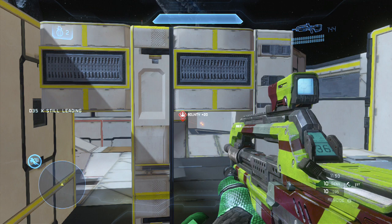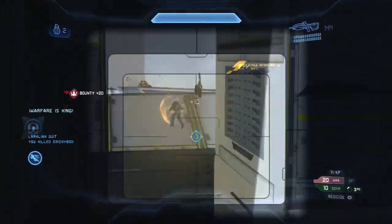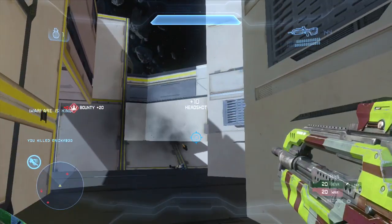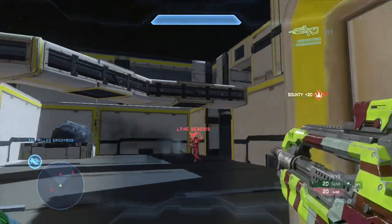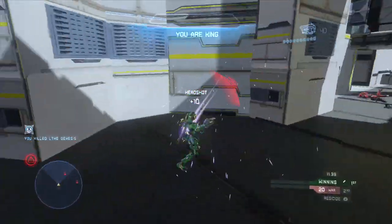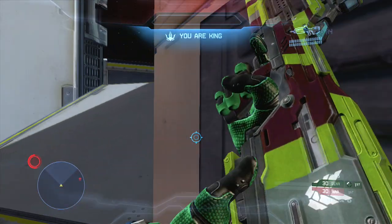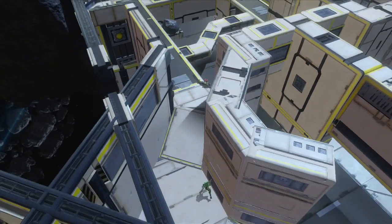However, I'm not necessarily looking for the king — I'm looking for who the king was fighting. You always want to be taking advantage of people who are in engagements and come out weak, like this player I just killed. Eldi Genesis really gave me an easy kill here by sprinting for too long. I used the thruster pack to get away and quickly get around this corner.